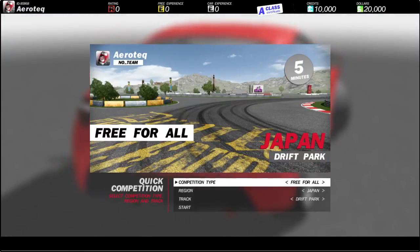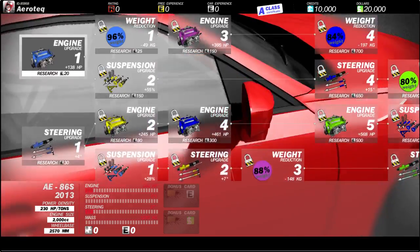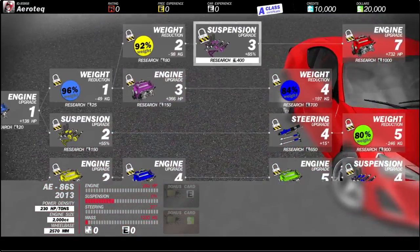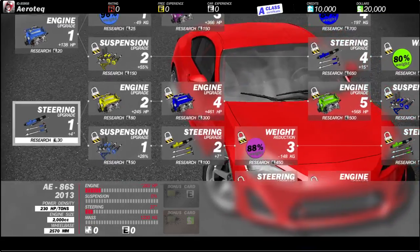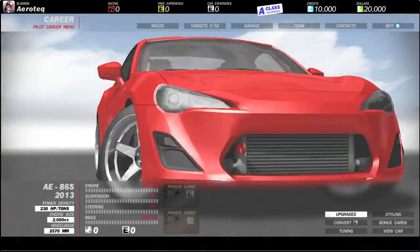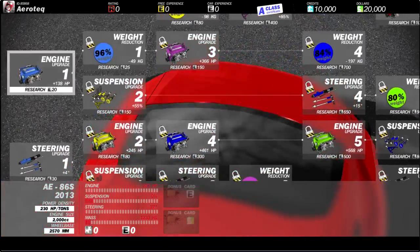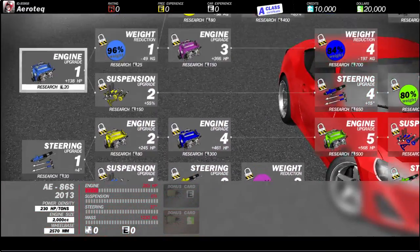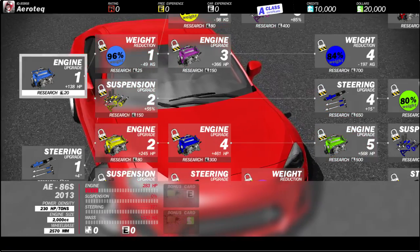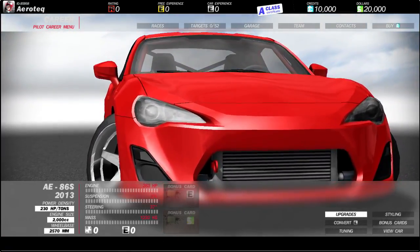Let's start off by looking at the upgrades. It seems like everything is based on research, not money, which I don't quite understand. I can't do anything with those right now, but there's like a little upgrade tree — you have your steering upgrade one to get another steering upgrade, or two gives you the engine upgrade, which kind of doesn't make sense. You'd figure the engine tree would have its own tree. Why would I need engine upgrade one to do weight reduction one?